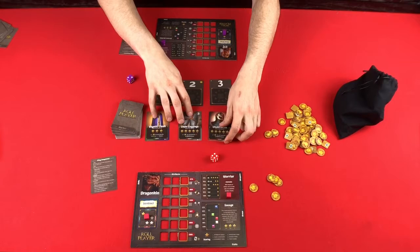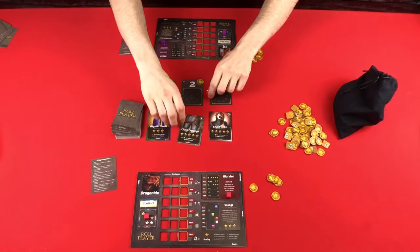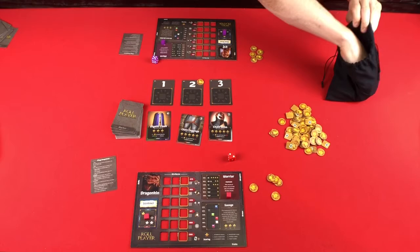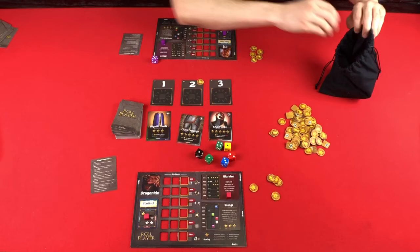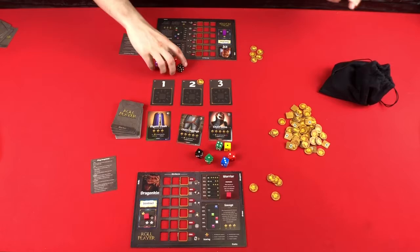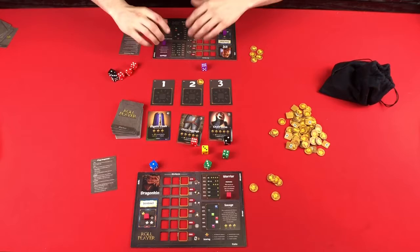Just like the other cards, you're going to turn over the number of players plus one market cards. We'll add a coin to the middle card. We will roll to see who the start player is — okay, so I will be the first player. Then we are going to draw until we have six dice for a two-player game, and then we will roll these dice and place them on our boards as our starting setup.